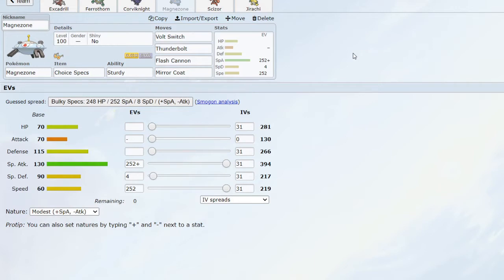Next up we have Magnezone. It's actually a Sturdy build and not Magnet Pull. The reason I'm not going for Magnet Pull is a kind of mind trick — a lot of people won't actually try to swap out in Magnezone's face, thinking it is indeed Magnet Pull. It doesn't work 100% of the time, but even if it works one match out of a hundred, that's still one match where you can get the edge over them. It's max Special Attack with Choice Specs and a Modest nature — this thing hits very, very hard. With Volt Switch I can grab great momentum.